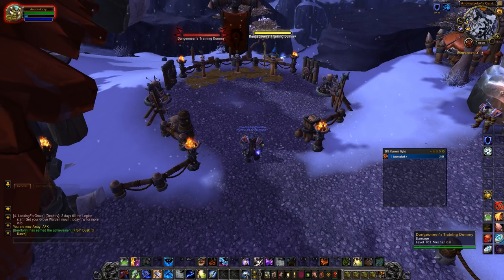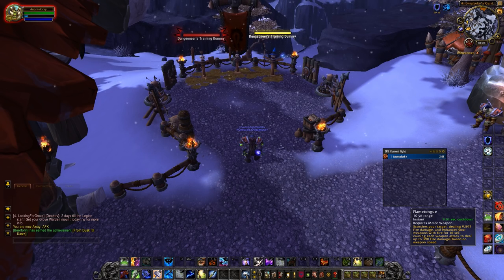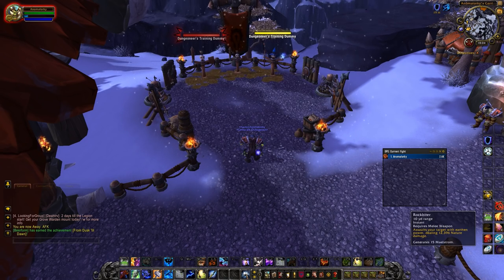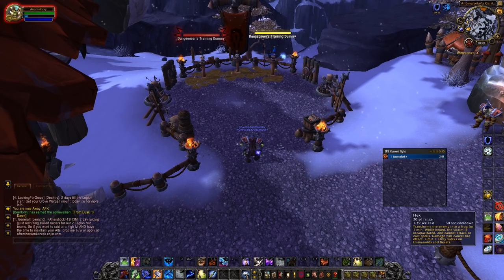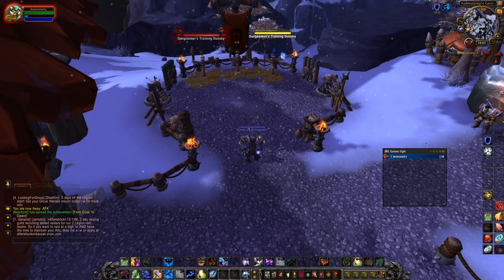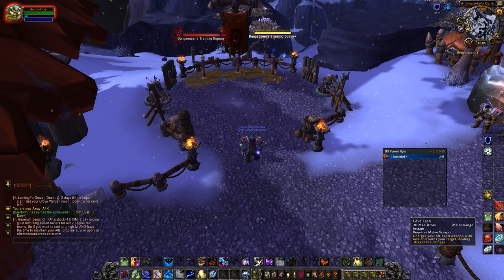This is the rotation when you use the Hot Hand talent. First, always apply Flametongue, since it gives you additional fire damage when you auto attack. Second, generate Maelstrom with Rockbitter. Third, prioritize Storm Strike when you dump your Maelstrom instead of Lava Lash, because it deals more damage. And only use Lava Lash when it procs. That's the whole point of the single target rotation.